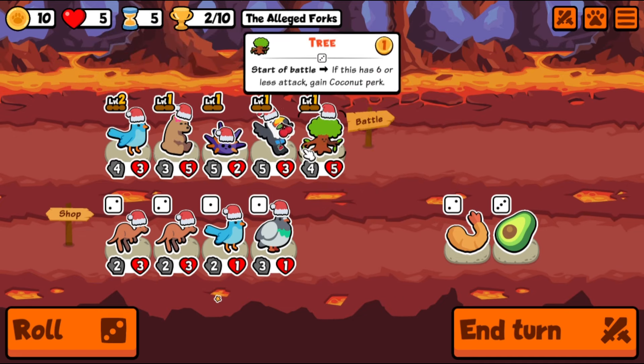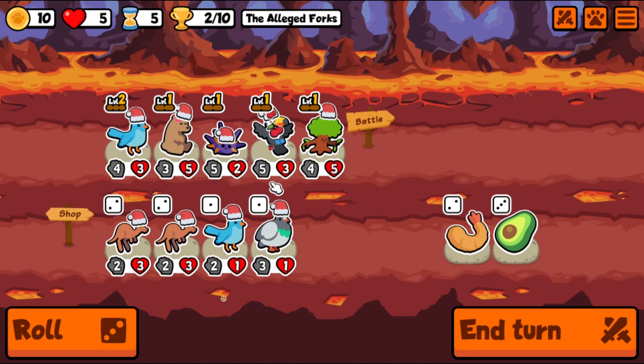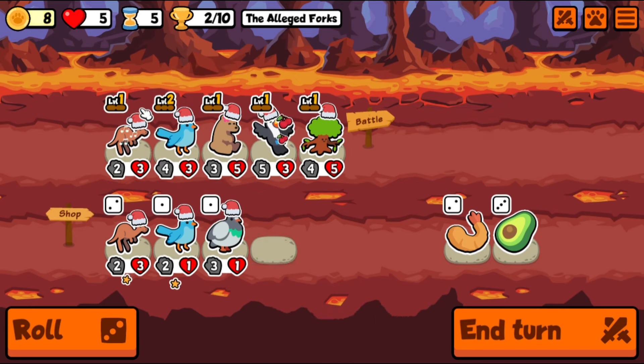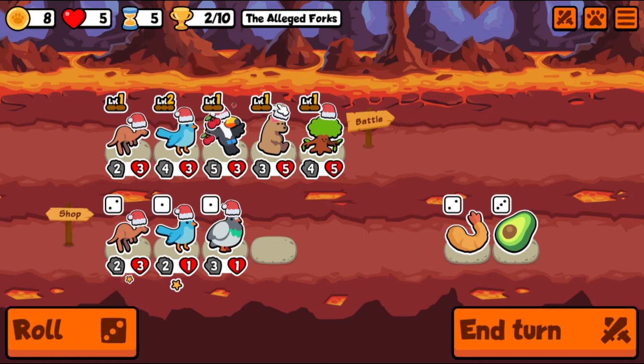We just gave this guy the witch — adds attack and removes health. Not great for our tree, I'm just gonna say it. Sea urchin — I'm not in love with it. I know I got a bluebird buff recently, but what are you gonna do? A kangaroo: friend ahead attacks — so we get a kangaroo here, we get the bird, we get the honey.